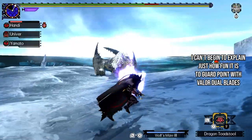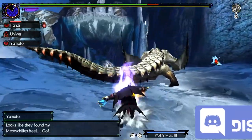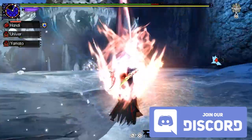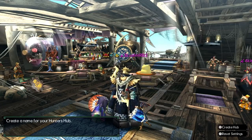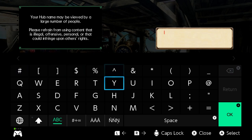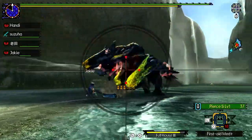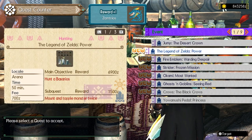G rank is definitely doable solo and offline, but it's not easy — especially if you're coming from World/Iceborne and how easy that was to solo through. If you're looking for awesome hunters to play with, join our Discord at the link in the description. You can still join random hubs to progress, and I've had a really solid experience with random groups in Gen U. When you get to endgame content like Fatalis it's going to be hit or miss, but if you're coming from World/Iceborne you know how that can be already.